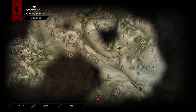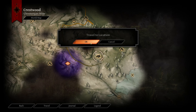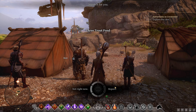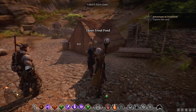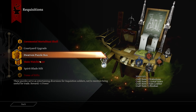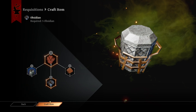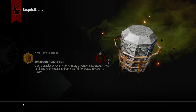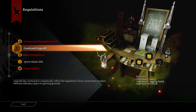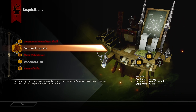Having completed that, let's check this out in the meantime. Speaking of which — Requisitions. Dwarven puzzle box, this one's been long time awaiting. One power. Courtyard upgrade.